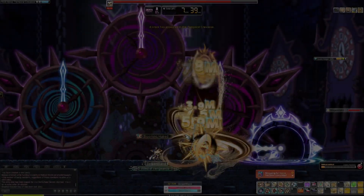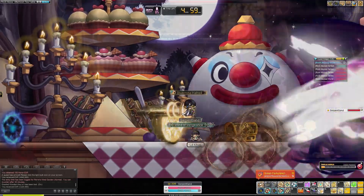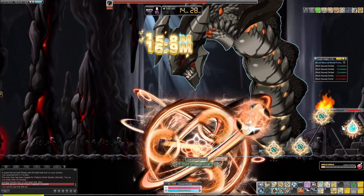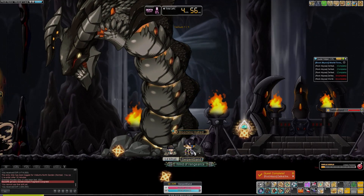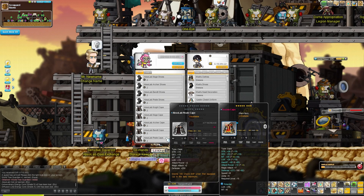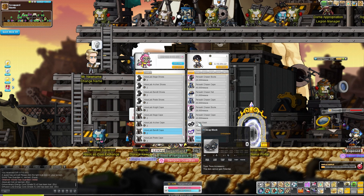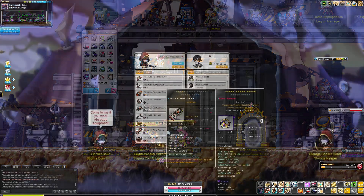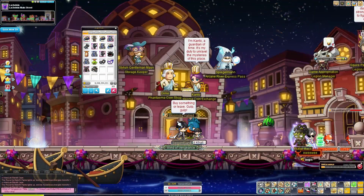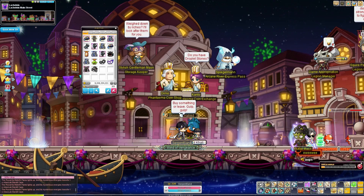The next thing we did was all of the Root Abyss bosses — we'll need to do these five times to get the Fafnir root abyss gear, which will be best-in-slot for quite a long time. I managed to get a Lomien trade, picked up the cape since there's a double Miracle Time event for capes, and grabbed the shoulder as well. We're hoping to flame the cape for around 70 luck or above — and it worked out very well.